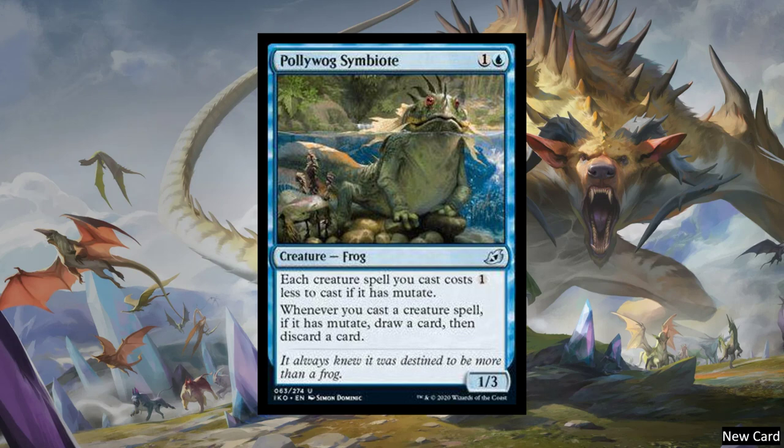Next, we have Poliwog Symbiote. It's a two-cost creature Frog. Each creature spell you cast costs one less to cast if it has Mutate — which also means if you're not mutating it, it also just costs less. And whenever you cast a creature spell, if it has Mutate, draw a card then discard a card. That's non-optional, and you don't actually have to be mutating — the creature just has to have it. This will definitely fit in a mutate deck. If there's a mutatable creature with Hexproof, that is going to be so broken.